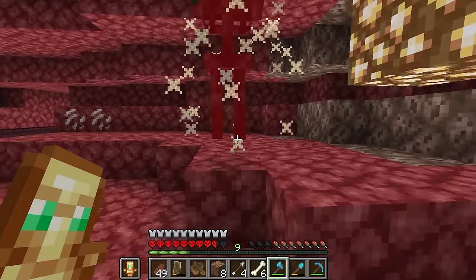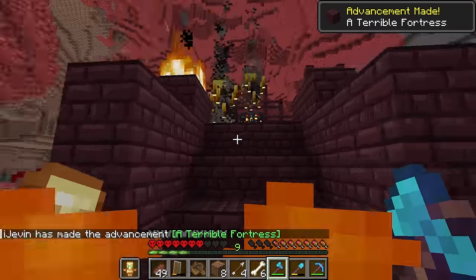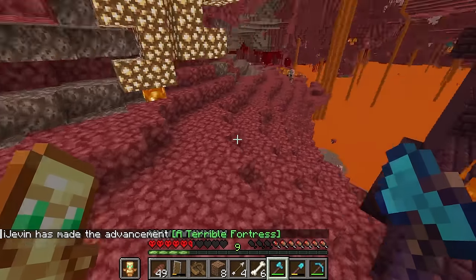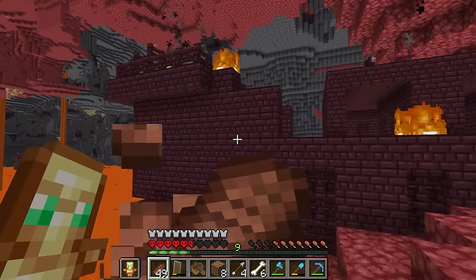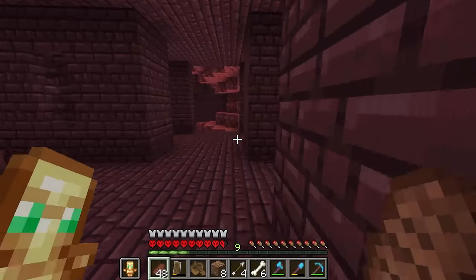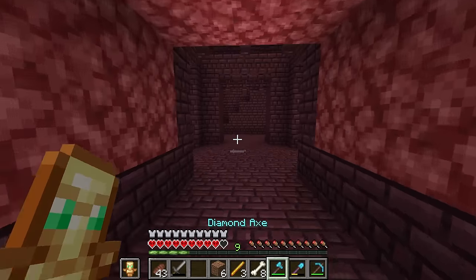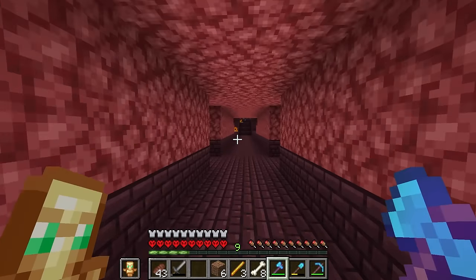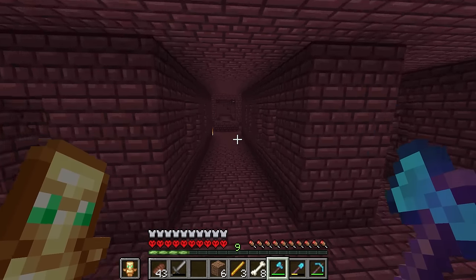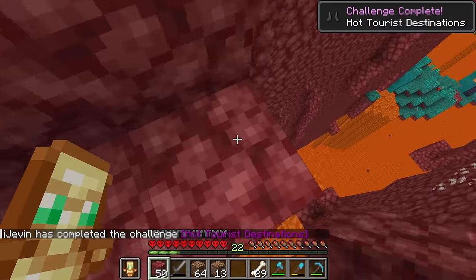First kill, first skull — oh come on, that's no fun. At least we know there's a blaze spawner here. Oh god, I gotta go! That was so sketchy, I should have brought a bow. There's loot over here. The nether's kind of terrifying but also very fun. Unfortunately this fortress is not great — the interior doesn't have any nether wart and goes nowhere, so I'm going to have to go somewhere else. Have I mentioned how much I hate the nether?